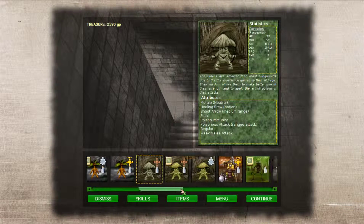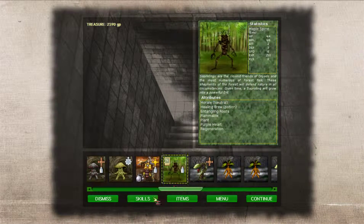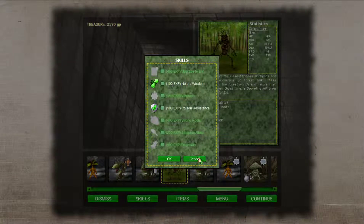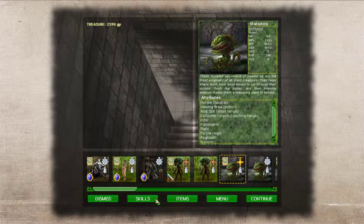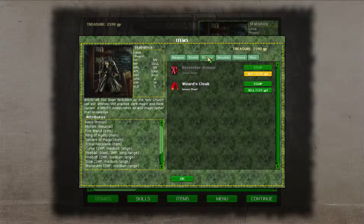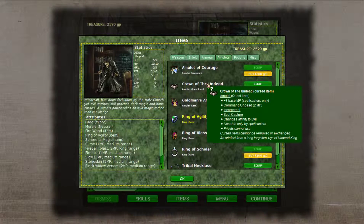Let's get a couple of the Parasitic Fungoids because they're useful for tying up units. If we get them with the Regrowing ability, it will help level them up so when they finally turn into Ents they're more useful. For items: I'll give her the Fire Wand, the Wizard's Cloak to the Dryad, and put the Crown of the Undead King on Lexus — off comes the Tribal Necklace, on comes Krell's old crown.